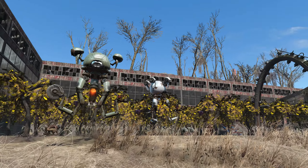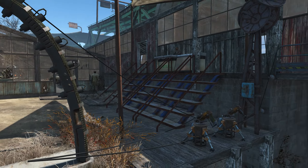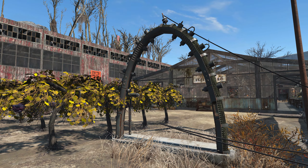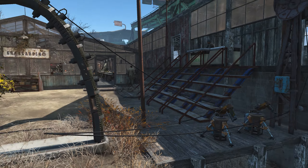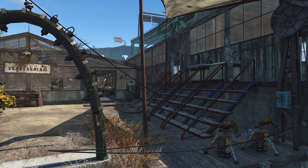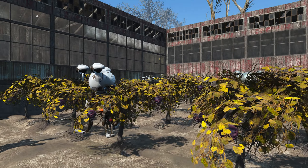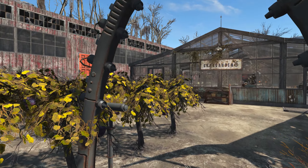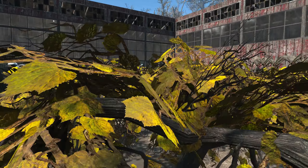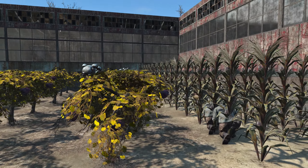As we come inside, we have our robots, of course. I do have this radiation cleaner here — this might be a random object I just placed, but hey, it's part of the build now. I guess it's in an okay spot because as you come through to trade and so forth, you can clean off that radiation, so it works. We have our mutfruit trees here, so we have a little bit of gardening going on at Grey Garden — some corn and everything. People are working and doing their stuff.